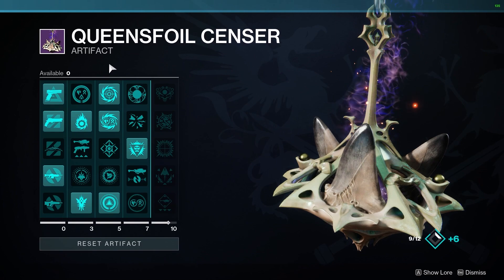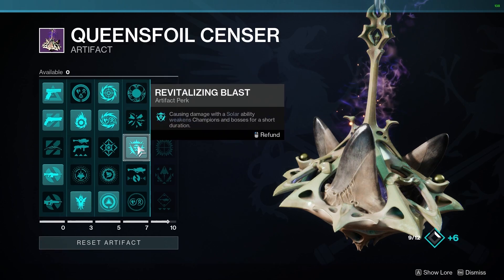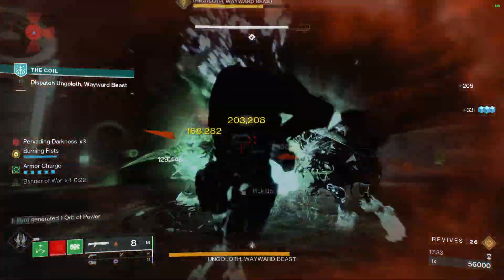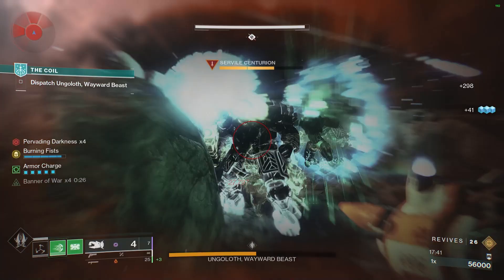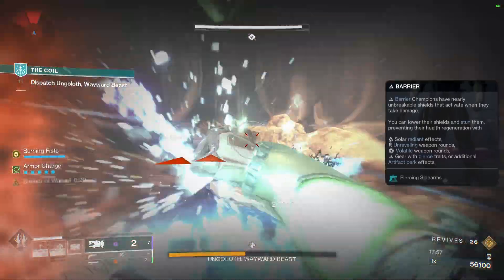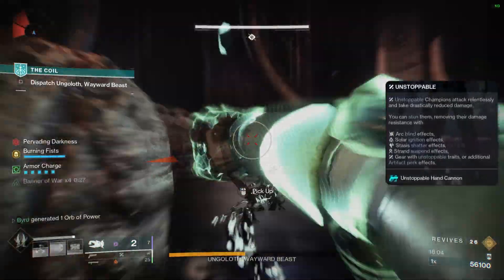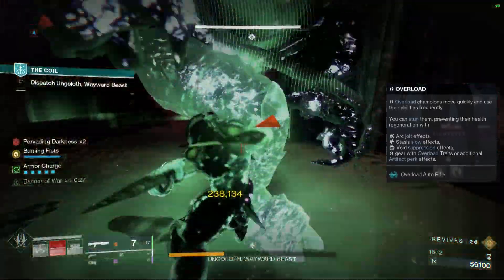For the artifact, almost nothing I have equipped actually helps this build. Flint Striker might help since I'm going Radiant with my shotgun, and Solo Operative will eventually be really important for extra damage when playing solo — especially in the Coil activity. For end-game champion coverage: Barrier is handled by Unraveling weapons or Radiant from a solar weapon, Unstoppable by Suspending targets or a hand cannon, and Overload by Tractor Cannon debuffing and suppressing targets.